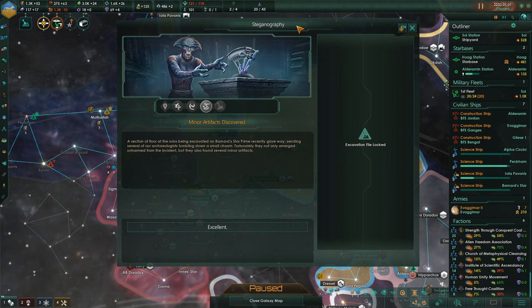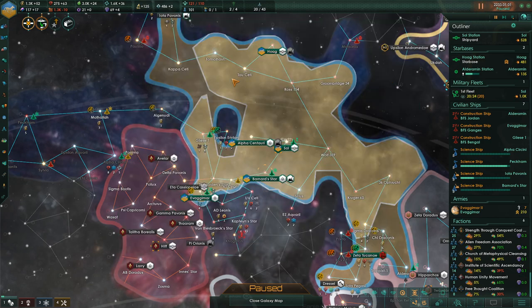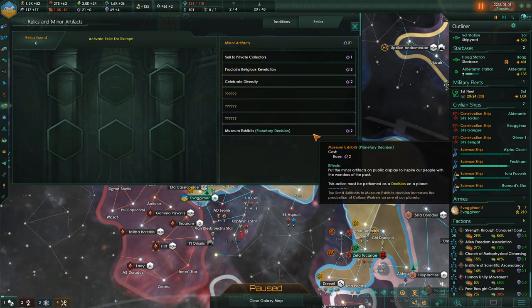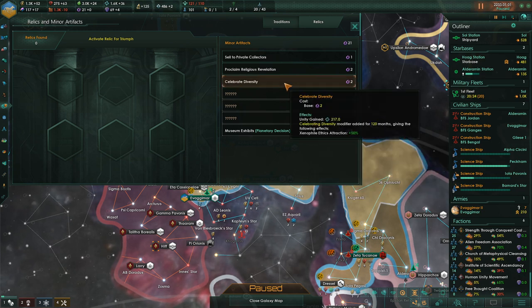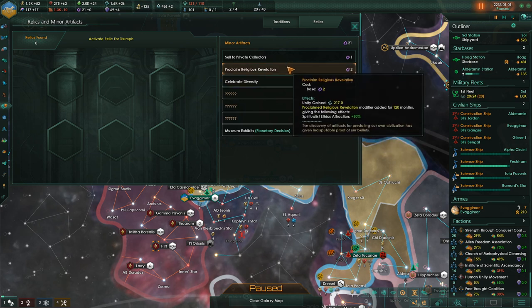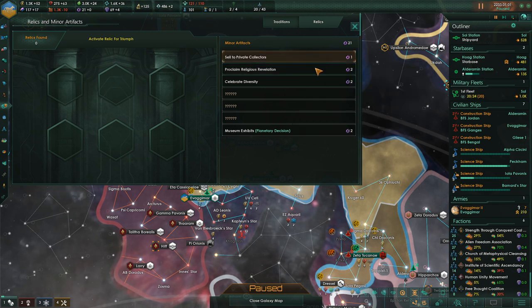Steganography — the massive underground city archaeological event continues. A section of floor at the ruins on Bernard Star Prime gave way, sending several archaeologists down a small chasm. Fortunately they emerged unharmed and found several minor artifacts. We now have 21 minor artifacts with options including museum exhibits, celebrate diversity for unity, xenophile ethics attraction, proclaim religious revelation for spiritualist ethics attraction, or sell to private collectors for money. I'll hold off on any of that for now.